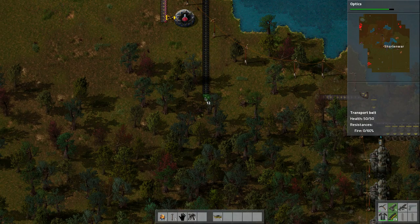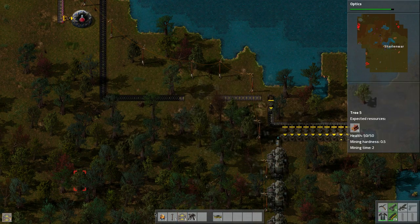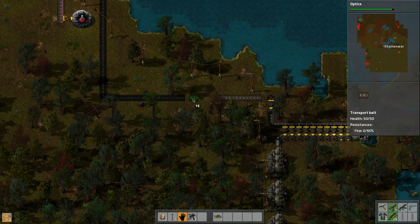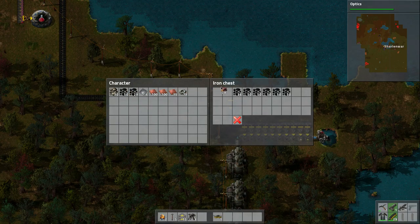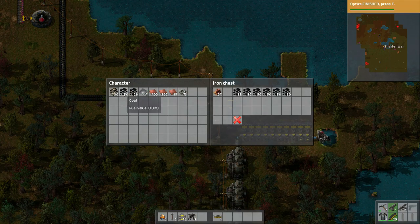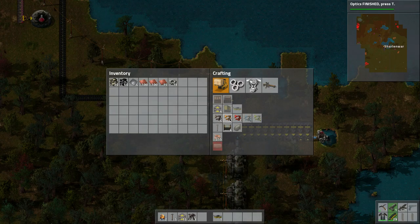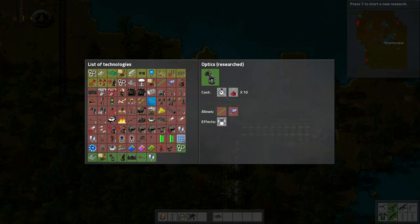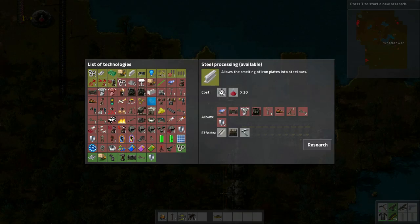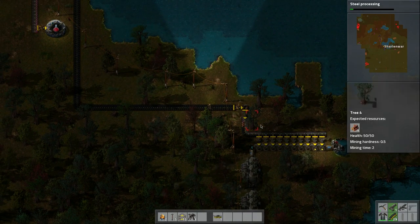Let's bring this guy down — there's music! We're almost there. What we're going to do is bring these across into here and then do that. Let's put the rest on there except for a stack. Optics is finished! So what else can we do that's red? Let's do steel processing since that's only 20.